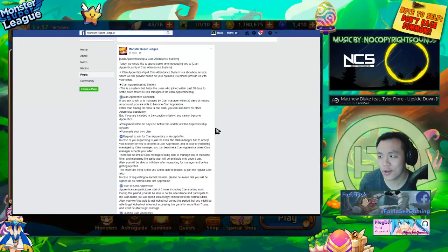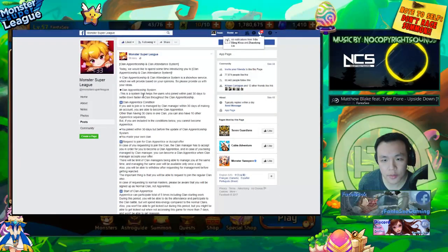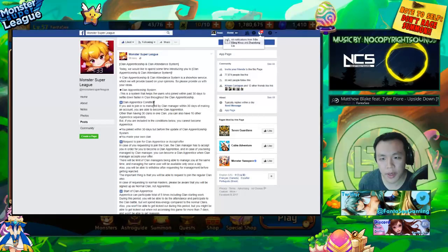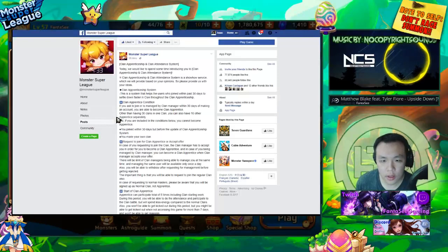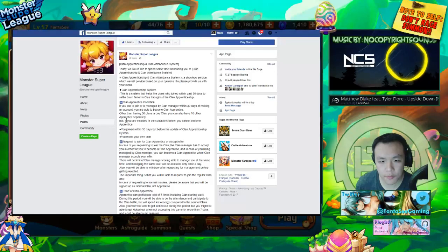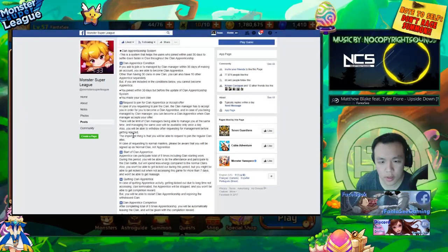Let me look at the clan apprenticeship system. This is a system that helps users who joined in the past 30 days settle into a clan. If you ask to join or are managed by a clan manager within 30 days of making an account, you can become a clan apprentice. Other than having 30 clan members, you can also have 10 apprentices separately. However, if you joined within 30 days before the clan apprentice system update, or made your own clan, or requested to join as a clan apprentice, you cannot become an apprentice.